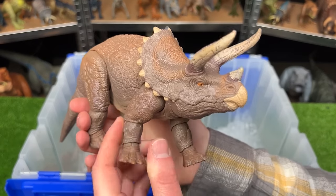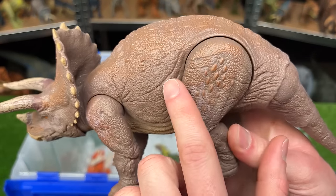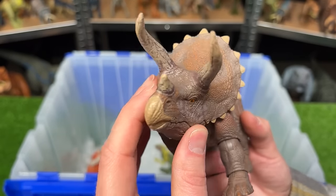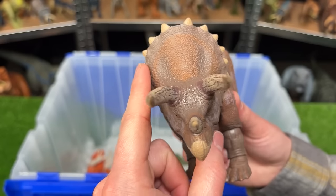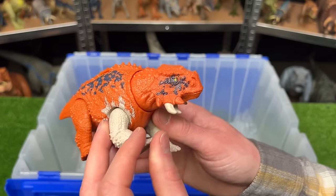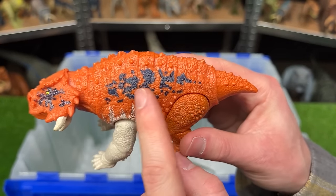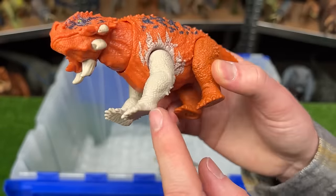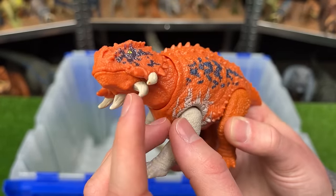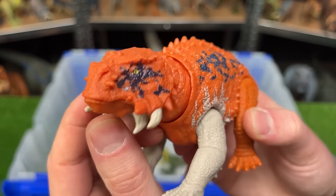The Hammond Collection Triceratops has classic brown coloring with cool texturing and three horns, and a frill quite different from the Regaliceratops. The Scutosaurus is super bright with orange coloring, black spots on its back, white front legs, and tons of horns coming out from the bottom side of its face — unusual compared to most dinosaurs that have horns on top.